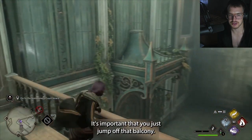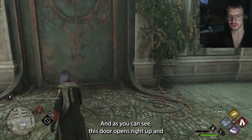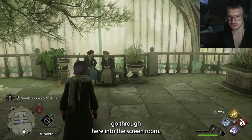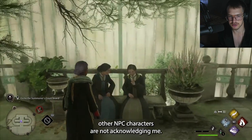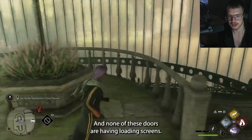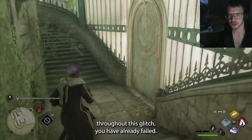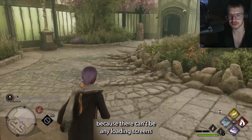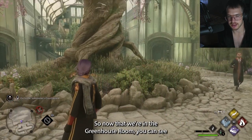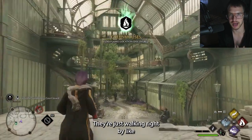Do not go down the stairs — it's important that you just jump off that balcony. As you can see, this door opens right up and I can go through here into the screen room. You see how the NPC characters are not acknowledging me — I'm just continuing on in my free roam mode. None of these doors are having loading screens. It's important to note that if you're seeing loading screens throughout this glitch, you have already failed and need to start over because there can't be any loading screens when opening these doors. It needs to be a free room.